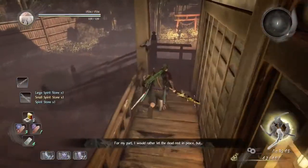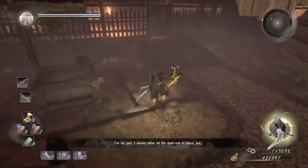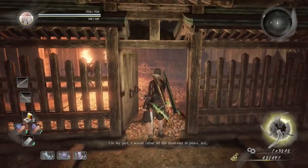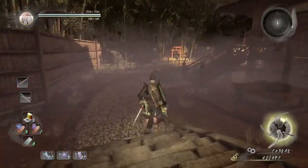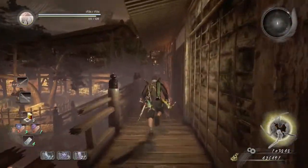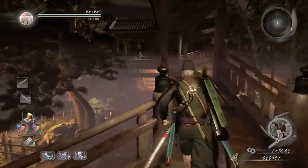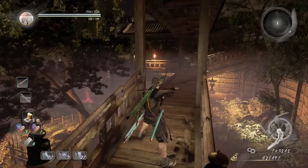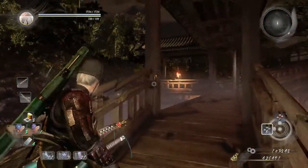Unlock the door to give a shortcut to the first shrine. We're not going to use the first shrine right here — we're going to be going up here. There are two ninjas: one of them shoots fire, so just be careful on that.